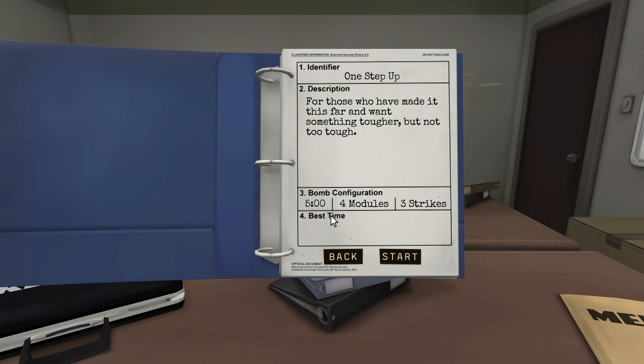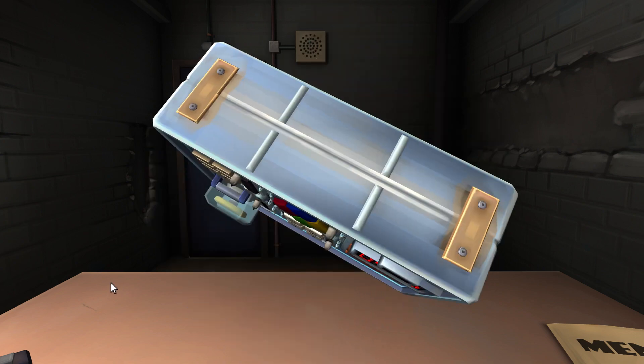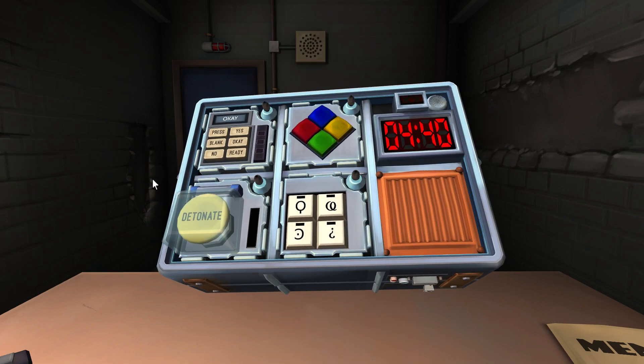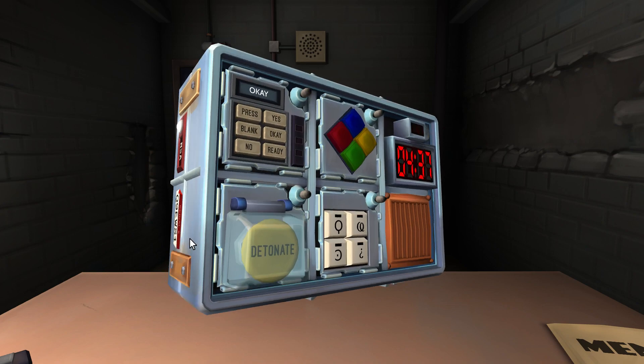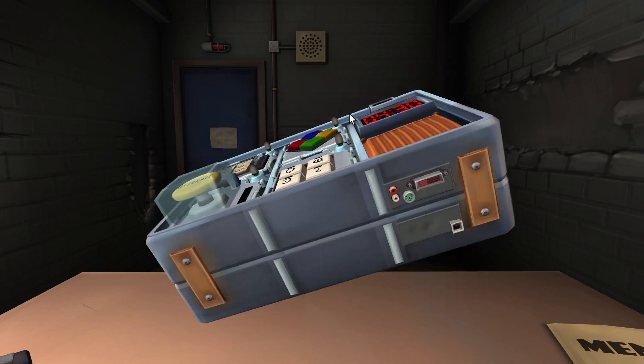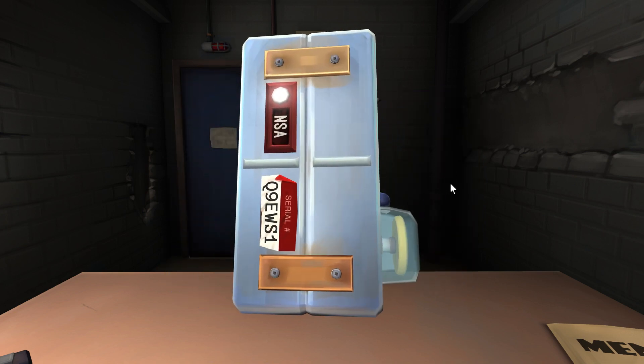For those who've made it this far and want something tougher but not too tough — we got four modules, three strikes, and five minutes. We have Simon Says, a detonate button, the symbols thing, and something that says okay/press/blank/no/yes/ready. How many batteries are on the bomb? No batteries. Which one do you want to start with? Simon? Sure. What color is flashing first? Where's the serial number? It says Q9EWS1.